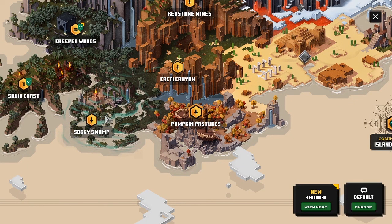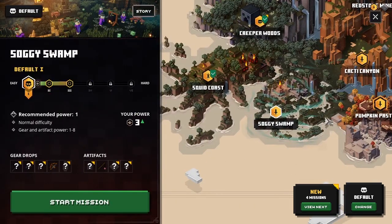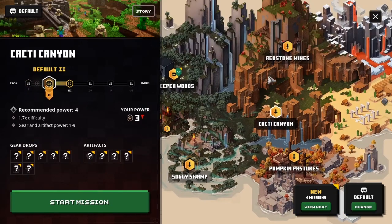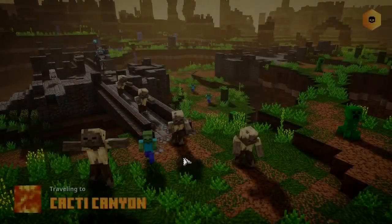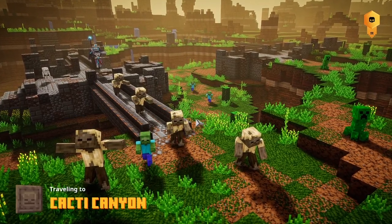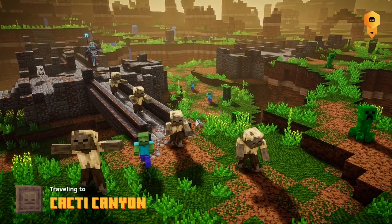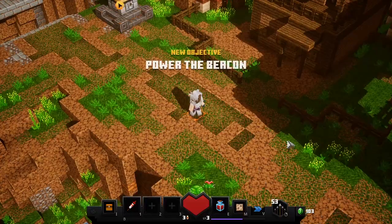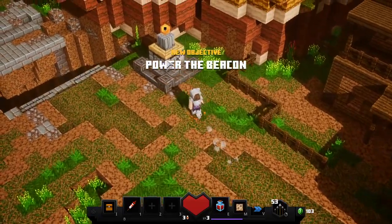All these levels have opened up, but we're not going to go to the Soggy Swap — that thing is horrible. We're going to go to the Cacti Canyon. This place is pretty sweet before you go to the Desert Temple. There's an order for them but I don't know the exact order — if you want to know, I'm sure you can search it up. We're going to go here and I'll show you the beacons.